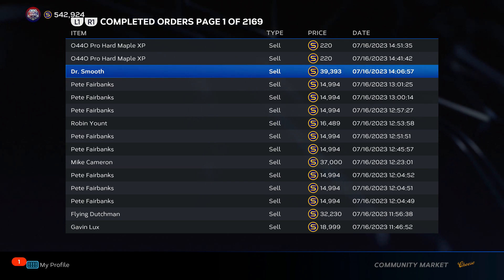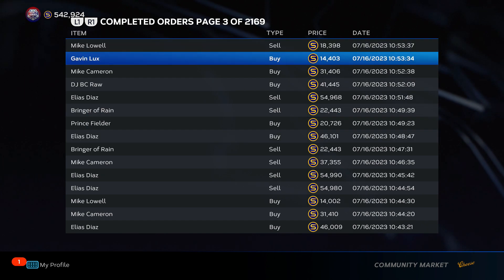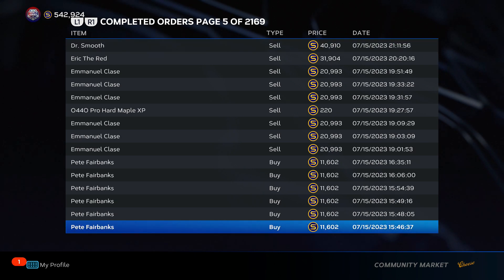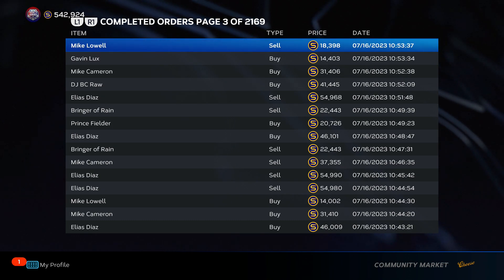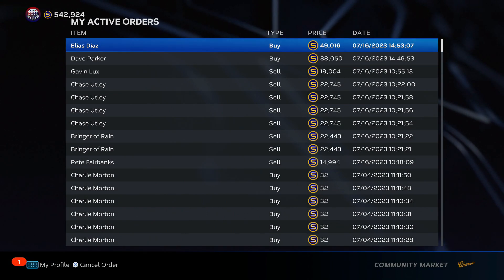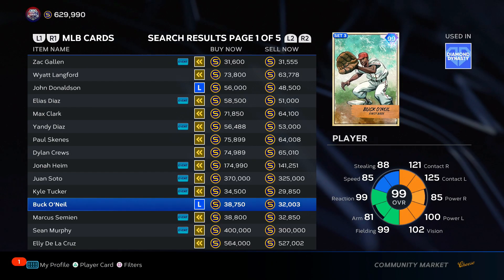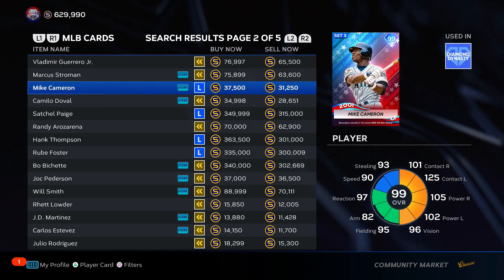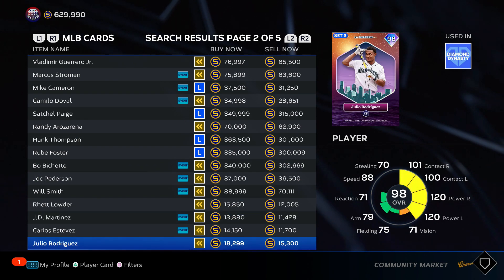Michael Brantley is another one — I sold him for about $40K. Look at all these flips, the flip opportunities are insane, and that's really all you've got to look for. He's a very actively traded card, so you've got to be aware of that. Basically, you target the guys that have the good margins — that's number one. Mike Cameron is a good card too. Camilo Duvall is a good card to do this on. These margins will change, and even a 2,000 stub profit might not be awful near quick sell.